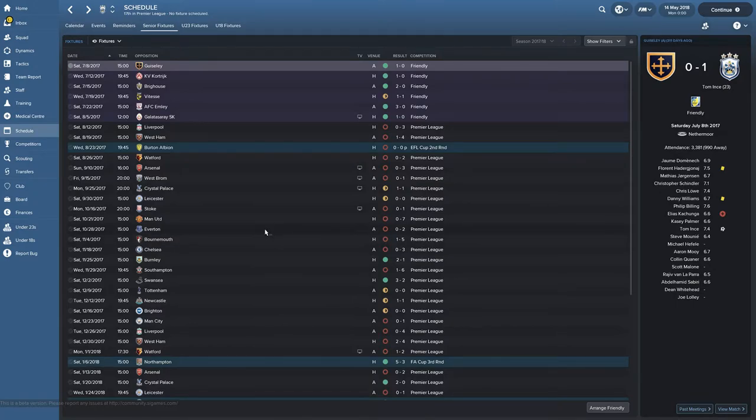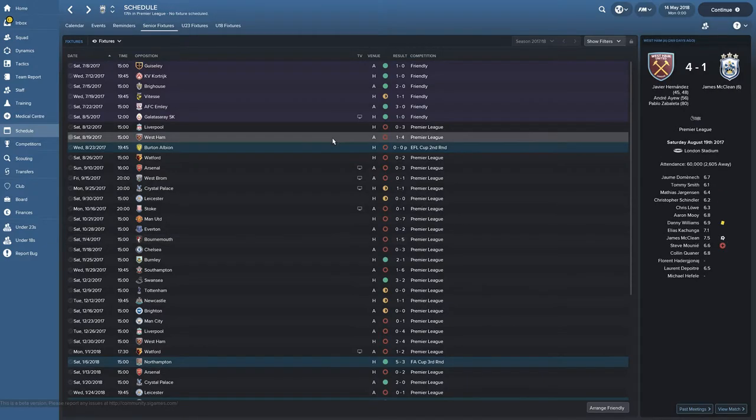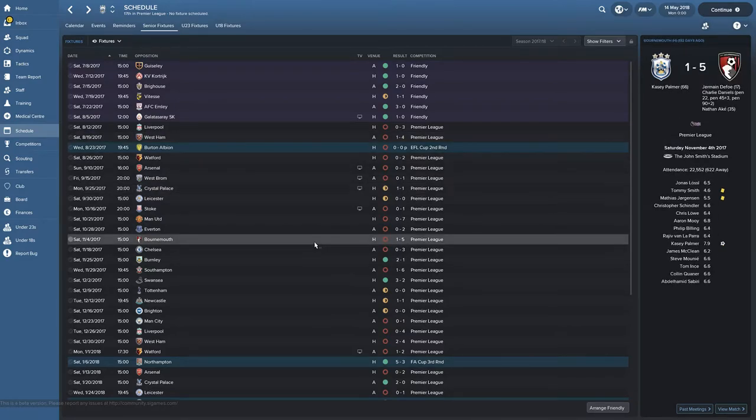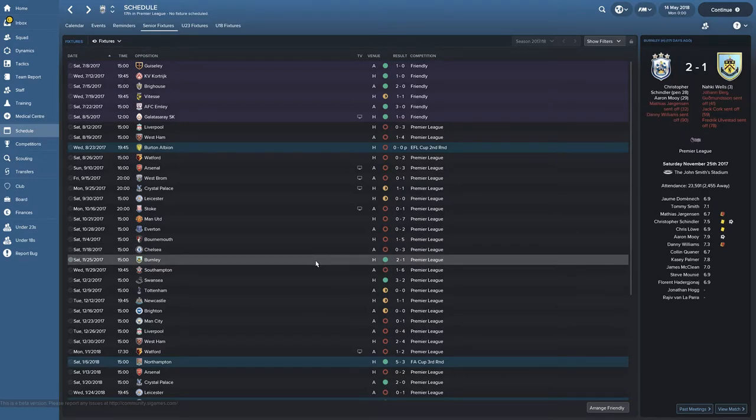We're still losing. Everton lost 2-0 — scored one goal but still lost. Casey Palmer scored another goal, so now we have James McLean's goal and Casey Palmer with two goals, and that's all we've got. It's November already. We lose 3-0 to Chelsea again and I'm getting really annoyed. End of November, we finally, finally, finally get a win.